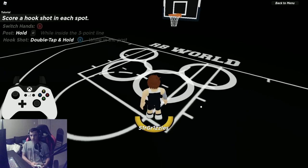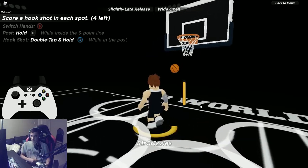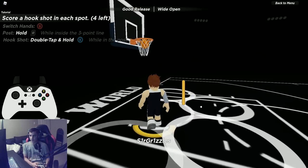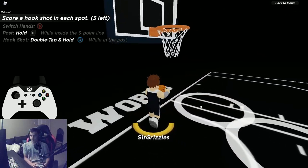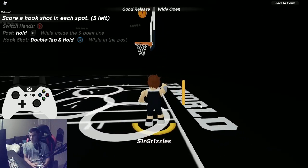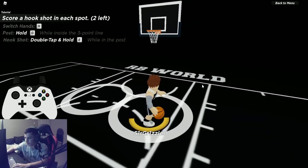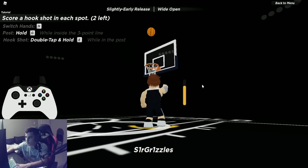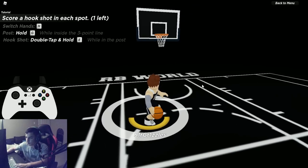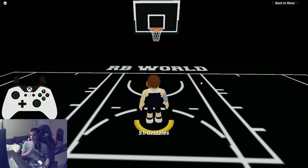Hook shot is a little tougher — double tap X while in the post circle. Because of the double tap it's a bit harder to execute. On keyboard and mouse it's double tap E. You don't have to move — just stand there and double tap. For a higher success rate walk towards the basket.